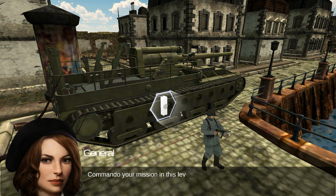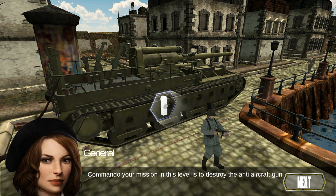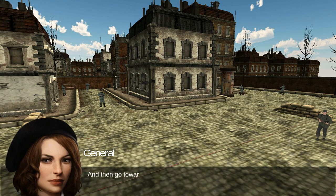Commando, your mission in this level is to destroy the anti-aircraft gun and then go towards the extraction point.